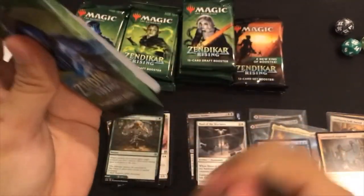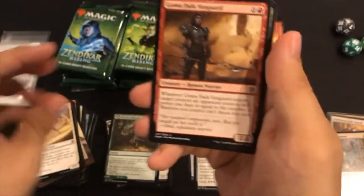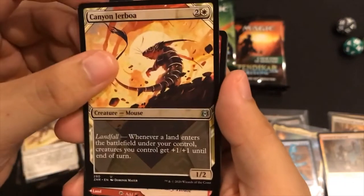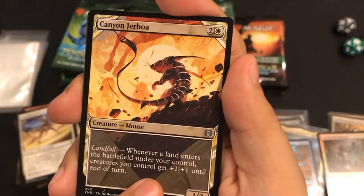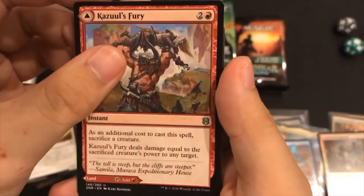I think we are doing pretty good, ladies and gentlemen. This one has ten commons. Goma Fatter Vanguard. What is this - a full art? Extended art! Canyon Jerboa - Landfall! Whenever a land enters the battlefield under your control, creatures you control get plus one, plus one until end of turn. That is really cool. Kazoo's Fury - flip card, let's see what's behind it.